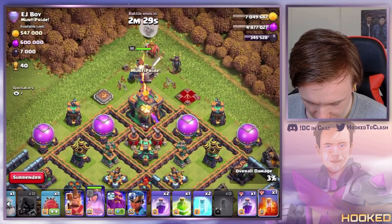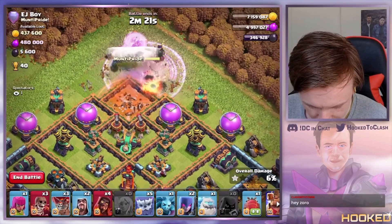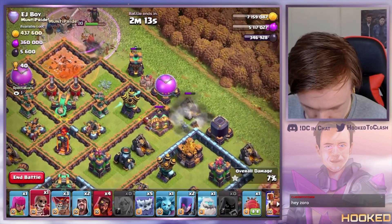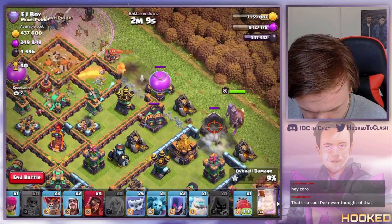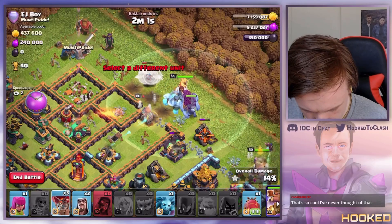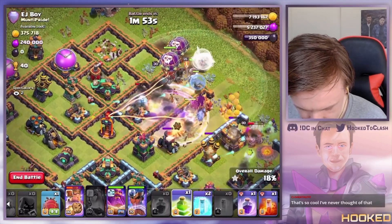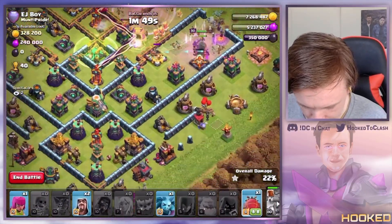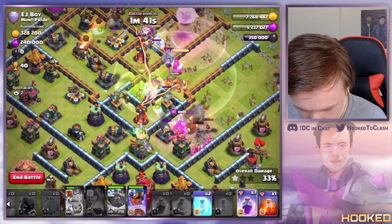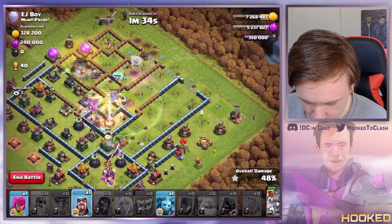I'm just going to take this town hall and then go. I might need a second rage here because the queen's probably going to do what she does best — stand on the tunnel, poison, and a bunch of damage. I don't know why that wall breaker didn't get the junction. My queen's trying not to help her own cause — oh she's died! I tried to hit the warden ability. We popped the warden early, I've still got a random blimp. I think we still get it though — look at these yetis!